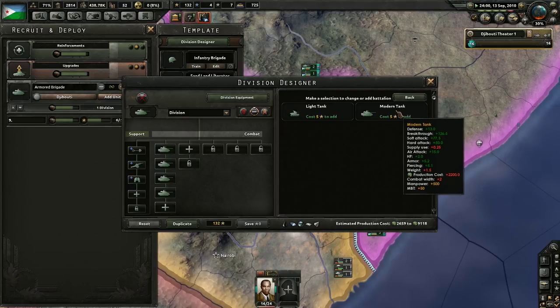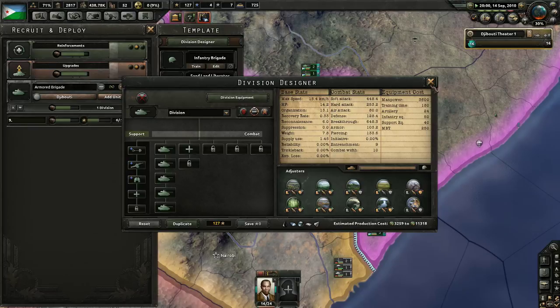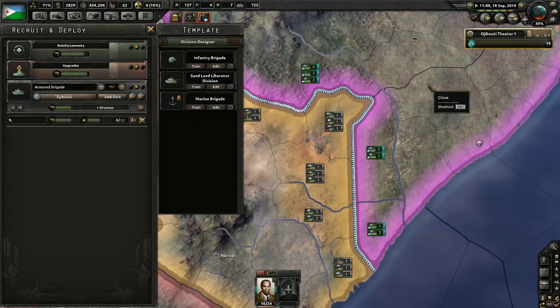I'm more inclined to just keep doing that. We're just going to upgrade that as well, just add an additional tank into it. Now you can see how much soft attack and hard attack these divisions actually do. Their breakthrough is just absolutely disgusting. As long as you're not fighting in urban environments, they're pretty nasty.